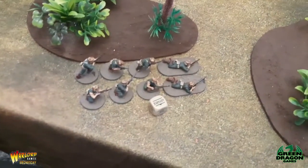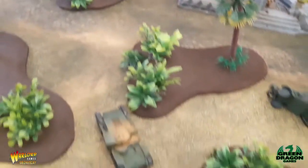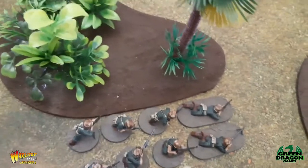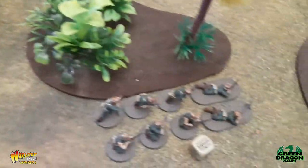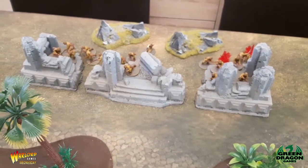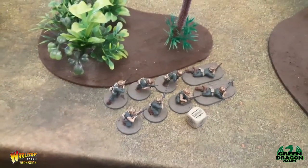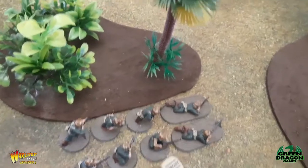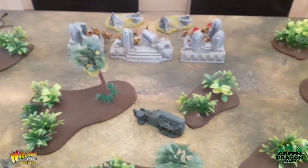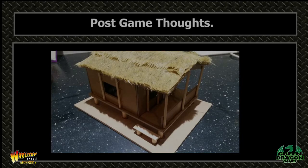End of Turn 4 and it's game over. Eight US marines remain, and the Japanese have lost only about two figures. If the marines move forward they'll get shot by the Japanese infantry, and if they don't the tank's machine guns will get them anyway. A resounding victory for the Japanese — that's what happens when you're dug in and hiding in buildings. The last marines bug out, get back to the beach, and report what they found. Thanks for watching!